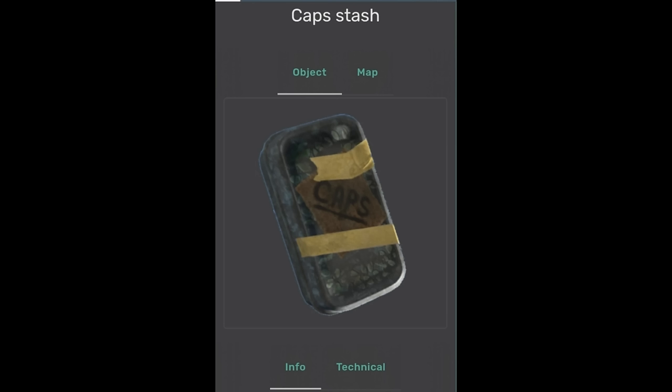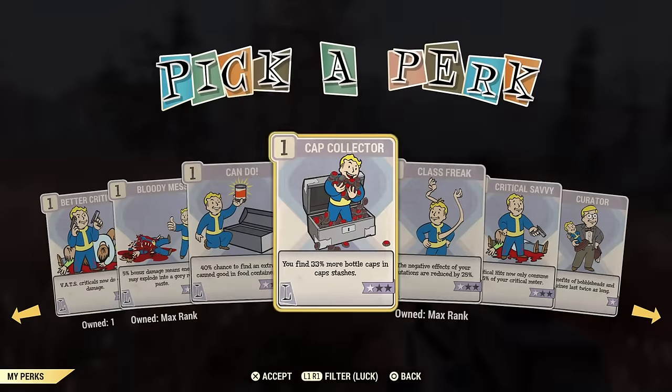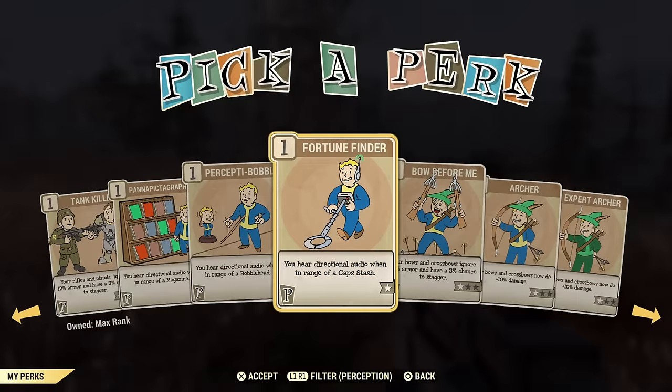You can also go around and collect cap stashes. I'll link all the cap stash locations in the description. Make sure you have the Cap Collector perk card equipped — you'll find more caps in stashes. There's also the Fortune Finder perk card, which gives you a directional audio cue when you're close to a cap stash. Have both of these perk cards on when going for cap stash runs.